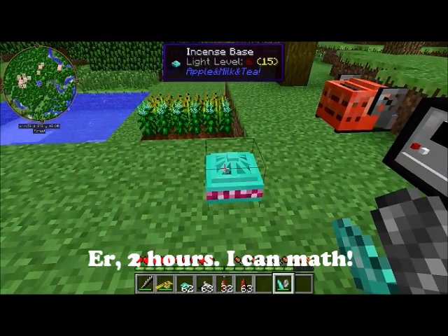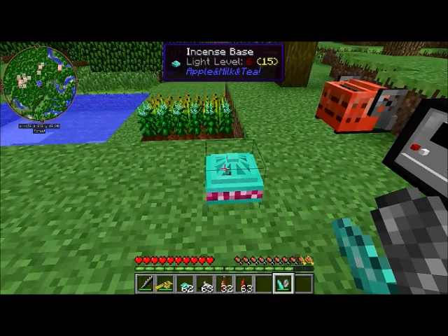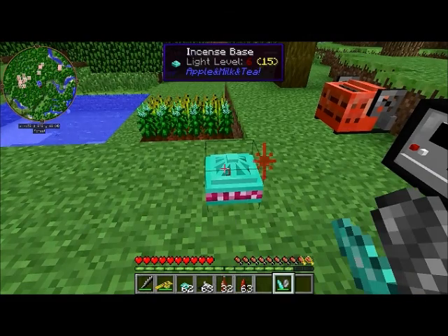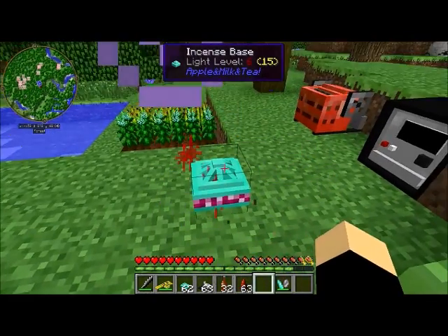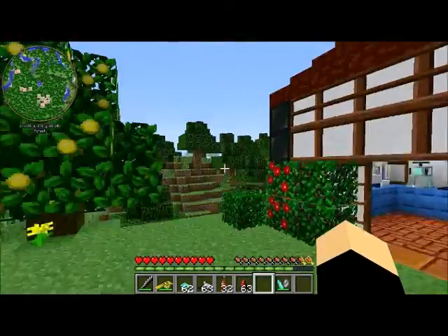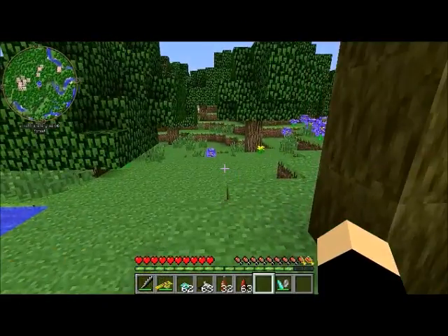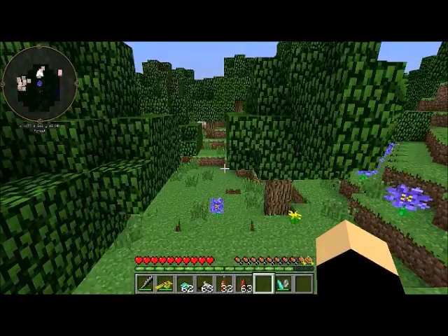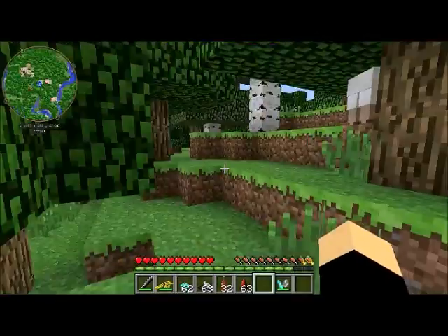You will light it - I'm going to use a fire starter here, which is another item added by Apple and Milk and Tea. It's just like a flint and steel, but it has a lot more durability and it looks kind of cool. Now you can see there's little particle effects coming out of there, and I have jump boost two for a few seconds. And it works just like a beacon does - it'll reset every time I get rid of it. It doesn't go out very far - it only goes out about five blocks - but it is a good jump boost and it'll last a couple of seconds after you get out of the range.